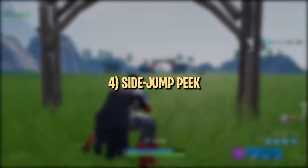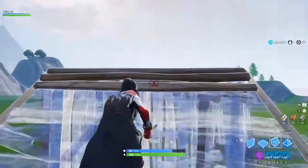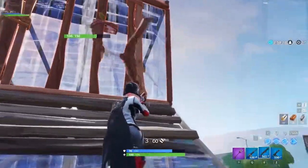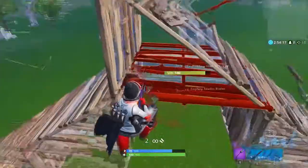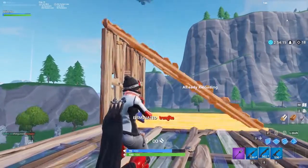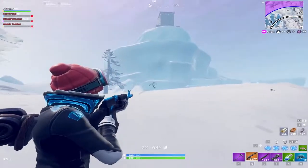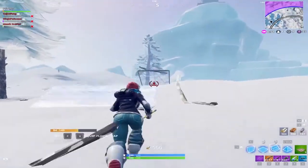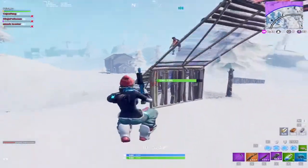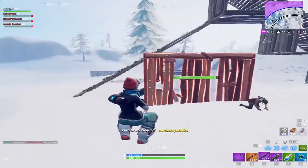Now we'll move into some specific low ground peeks to help you surprise opponents with unexpected angles. The first peek involves jumping to the side after an opponent ramps up in front of or above you, shooting them mid-air, then catching yourself with floors — or just falling if you're low enough to avoid fall damage. This peek is great at catching players off guard, as they typically won't expect you to jump to the side, let alone shoot them while flying through the air. You need pretty good aim to pull this off, as it usually requires whipping around at least 90 degrees and hitting an enemy while falling.